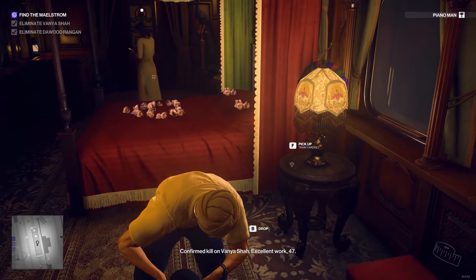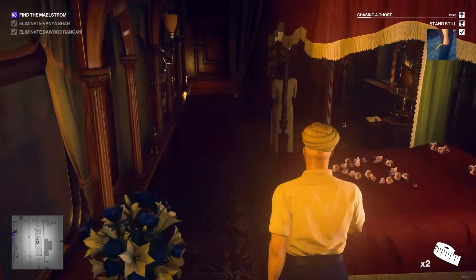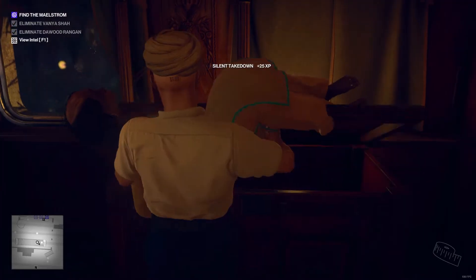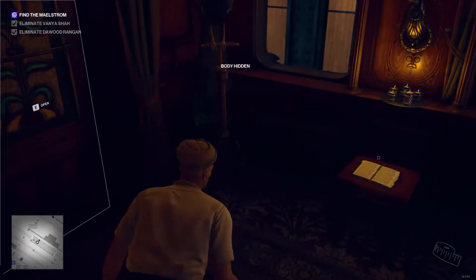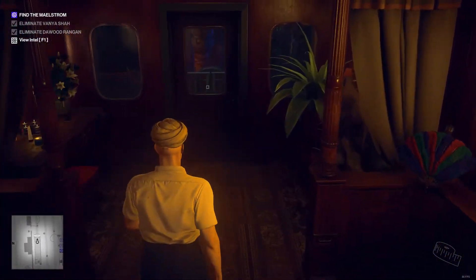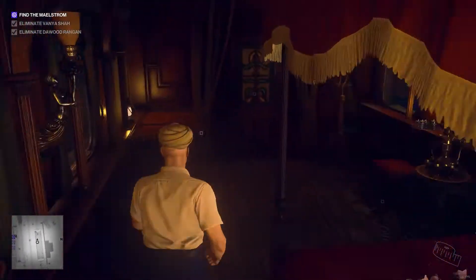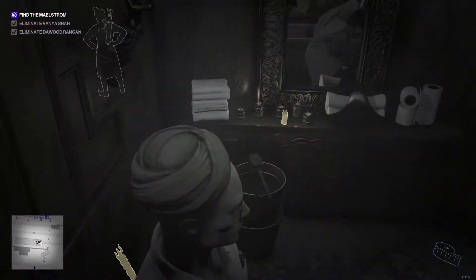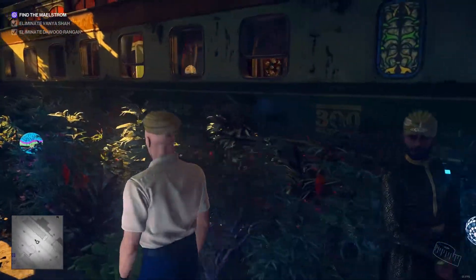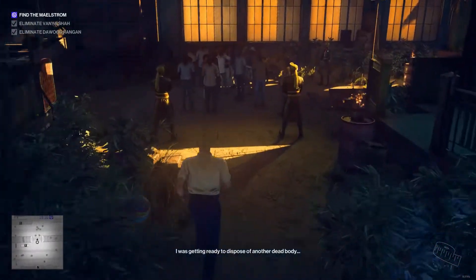Confirmed kill on Vanya Shah. Excellent work, 47 — just one target left. I want to hide this body. I'll subdue this lady and put her away — nailed it. I'll take both the train yard keys, why not. And now scissors — oh, maybe I could have used the scissors to start measuring. Never mind. Going out the other way — guys, she's really tired after all that measuring, just having a lie down... a lie down forever.